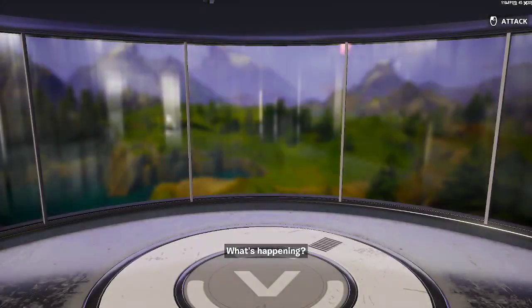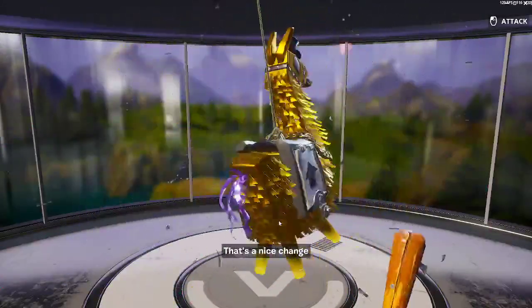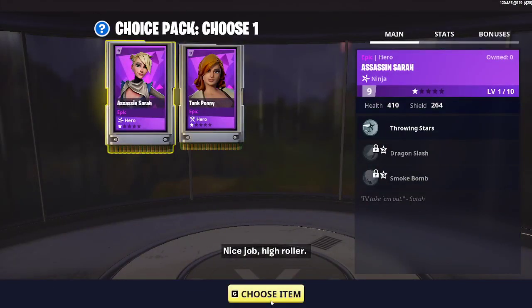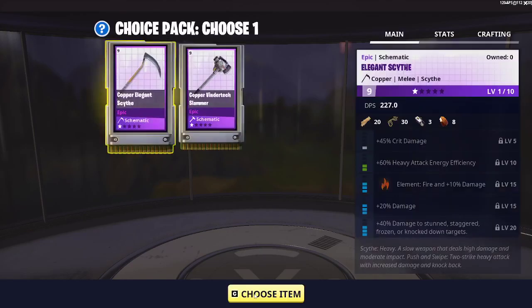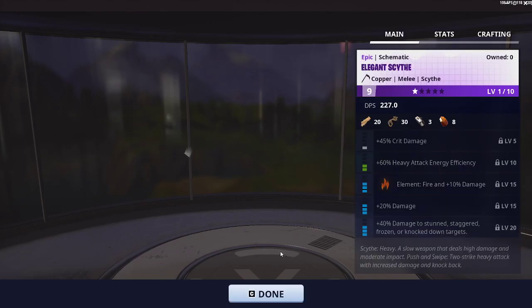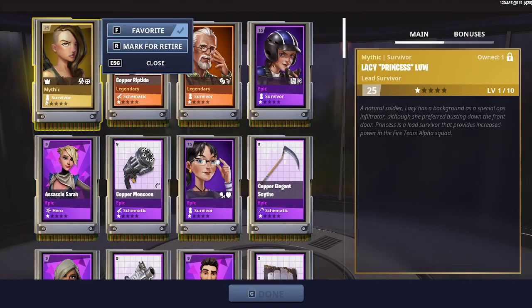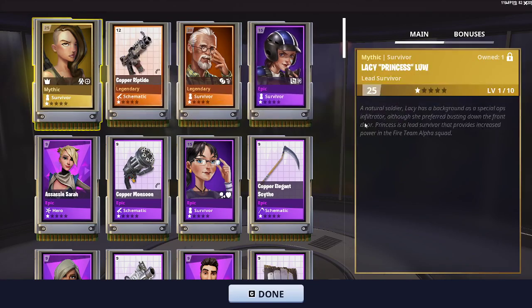We always go for the llama. I'm gonna do a lucky seven llama — let's see what I get. Ooh, golden golden golden! Nice, I got a ninja. Oh there's more — I could choose one. Reaper! This is mythic. I've never seen that hero in my life — that looks pretty cool guys, what do you think about this hero?